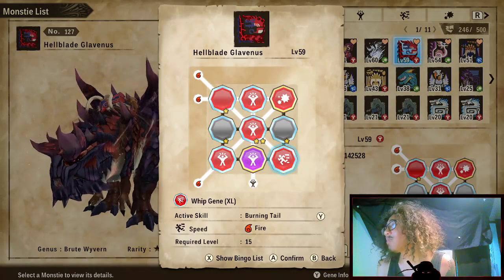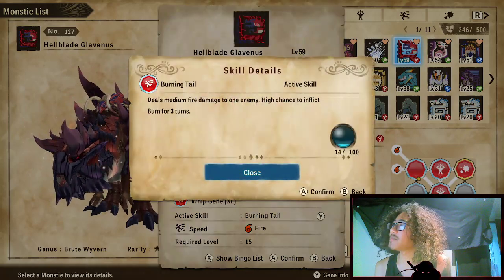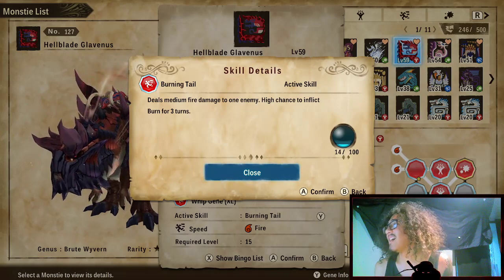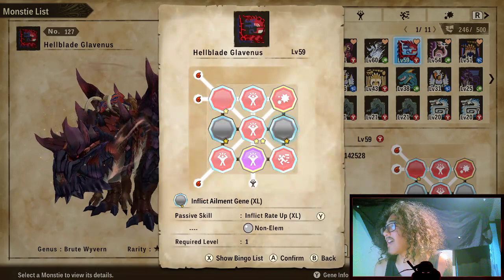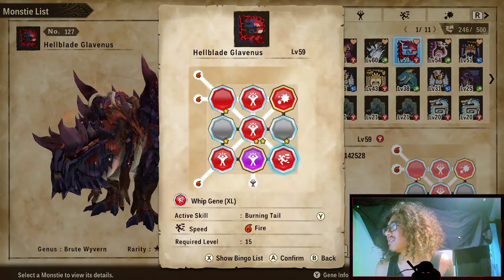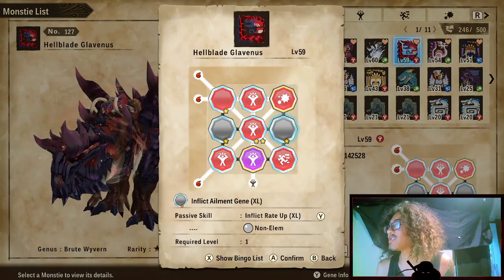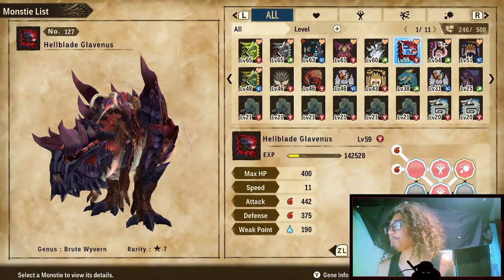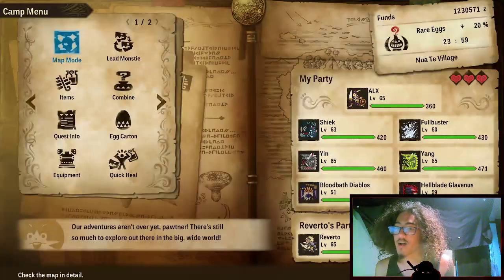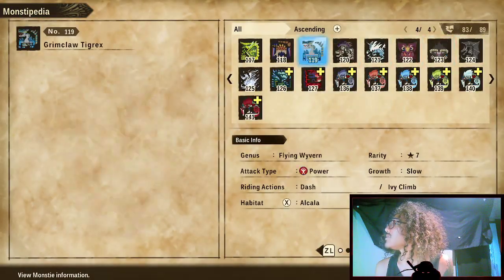Last but not least is our Whip Excel Gene, Burning Tail — another one of Hellblade's innate abilities. It's a 14 kinship cost move that deals medium fire damage to one enemy but has a high chance to inflict burn for three turns. This is our speed attack option; it's cheap and with Inflict Rate Up it's basically always going to burn, pairing nicely with Onslaught Gene for single target damage.